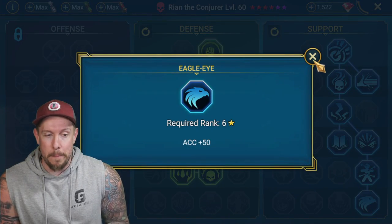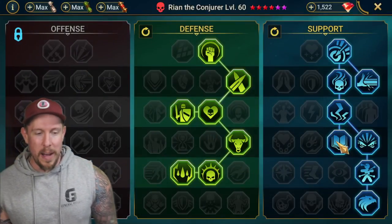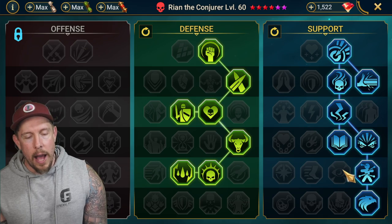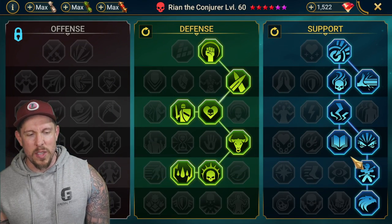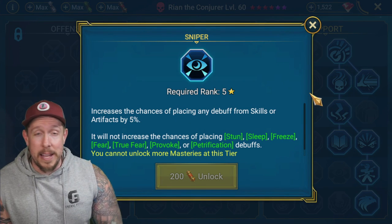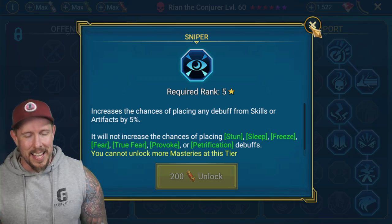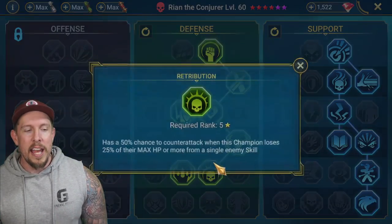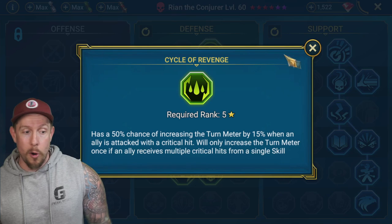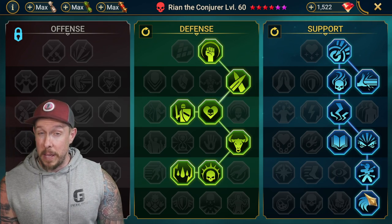For masteries, we went down the Support tree picking up Eagle Eye and Pinpoint Accuracy, Charge Focus, Swarm Smiter, Evil Eye, Master Hexer, and Eagle Eye. You could use Sniper on this champion for more dependability on the Block Buffs A1, but I think it's better to go Cycle of Revenge and Retribution — you'll probably land more Block Buffs off Retribution anyway, and way more turn meter with Cycle of Revenge, which is important on a reviver.